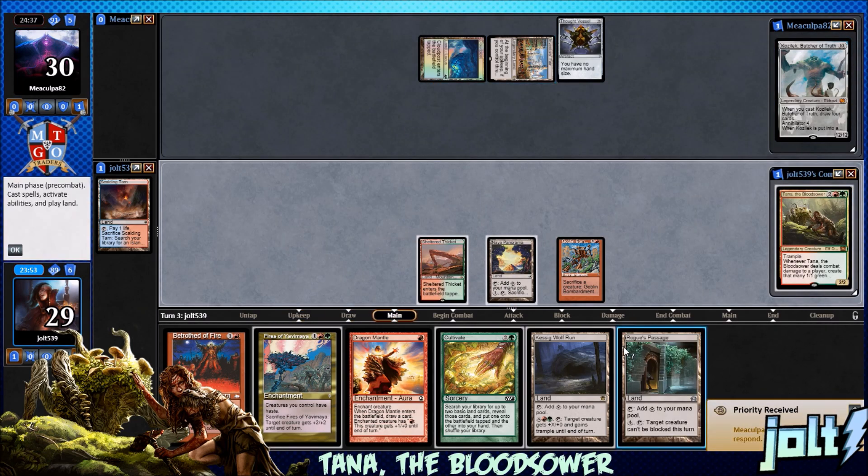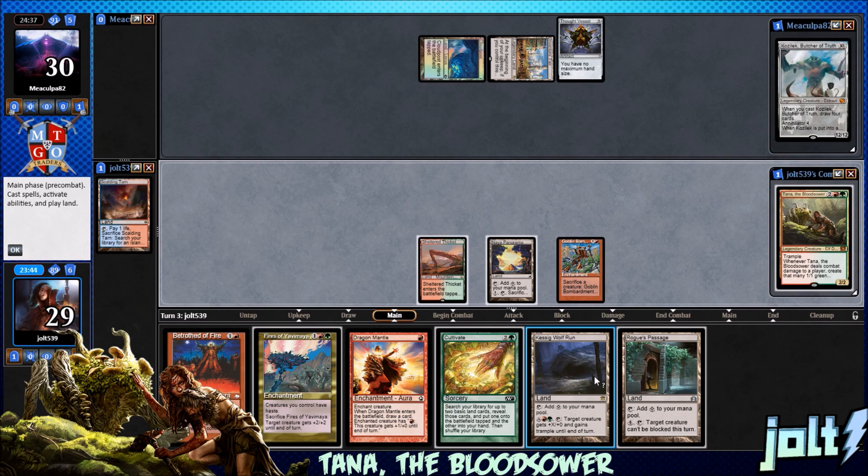That way, if we do get online with Tana connecting and getting those Sapling tokens, we'll be in a good spot. Rogue's Passage — man, we're just drawing all of our utility lands. Let's go ahead and get down Kessig Wolf Run.